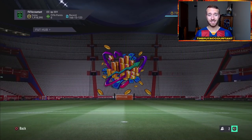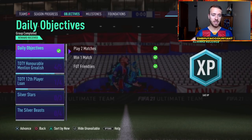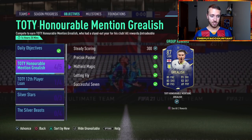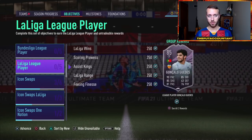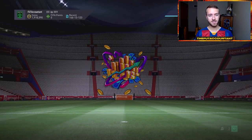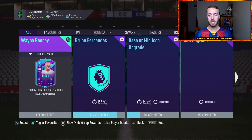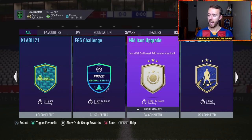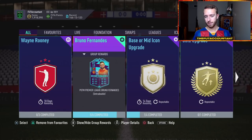Let's talk about the number one thing I'm expecting today for content. Usually on Friday they always drop the objective player because they need to give people time to complete it. We have Grealish expiring today on Friday — I've got two more games and then I'll have him in my club. The Messi loan also expires, which I'm not that close on. I would expect a Future Stars objective player today and honestly some sort of SBC. If EA knows what's best for this game, they will put out some SBC content. We have the Rooney and Ronaldo SBCs still out, along with multiple icon packs.